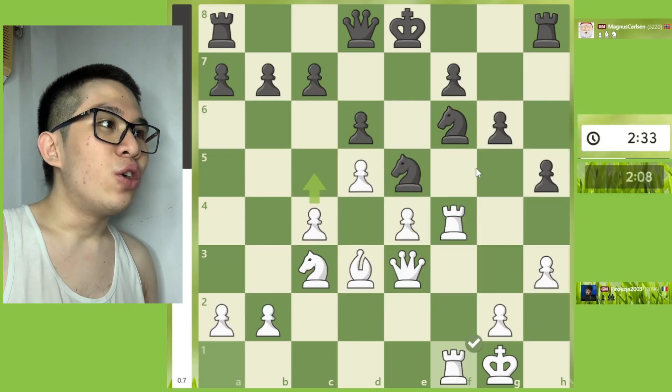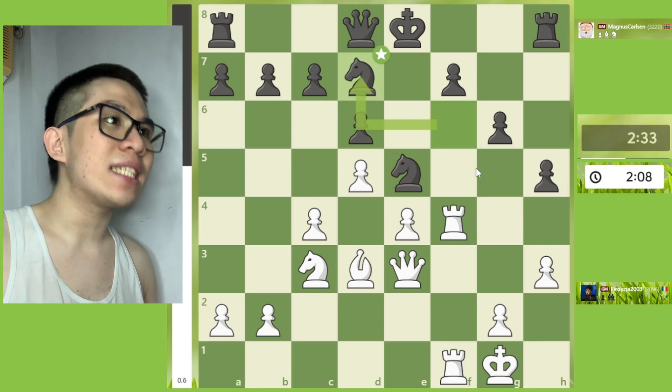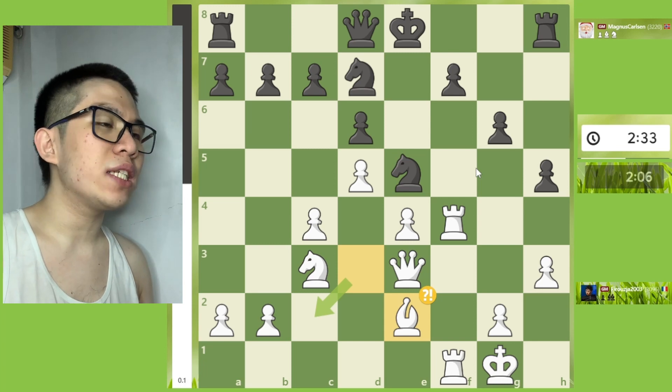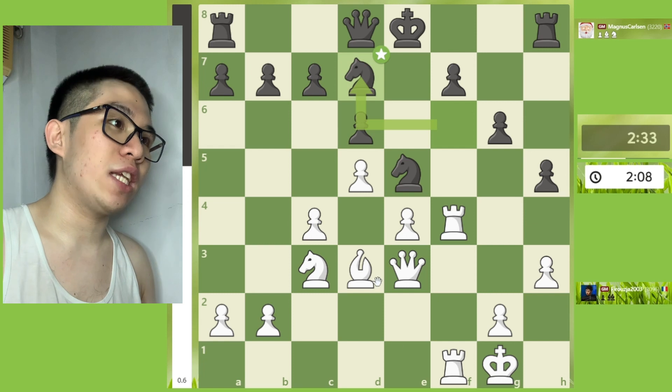Rxf6, Rxf6, Nfd7 — good. Then Be2 is a mistake. The best continuation in this position is Bc2.